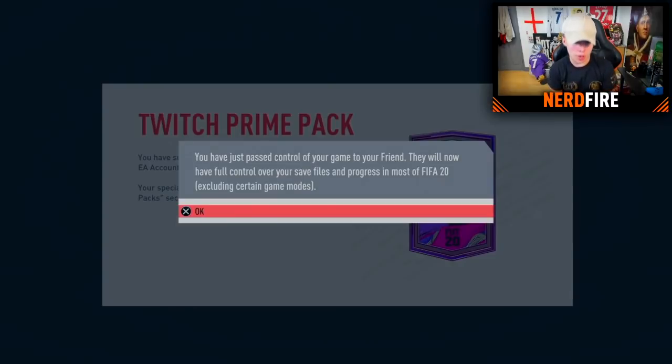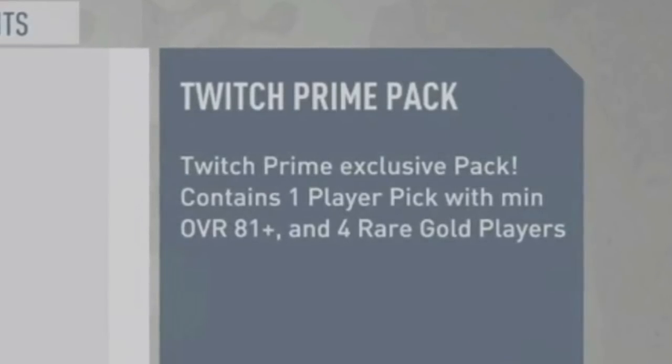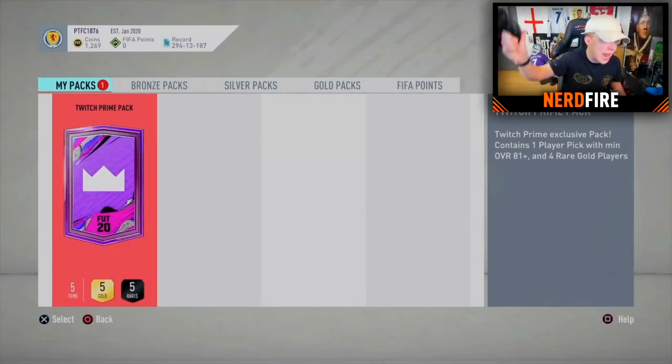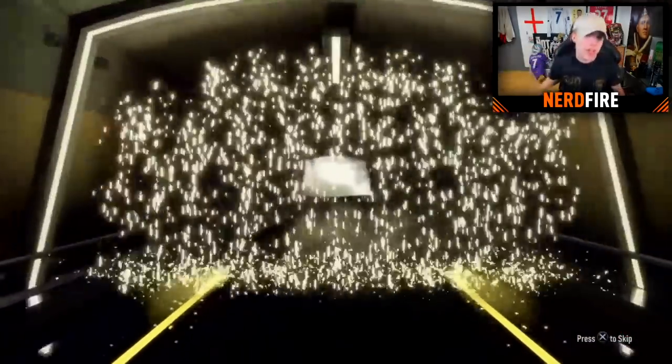On to the first pack — big shout out to my boy Thomas for letting me open his. He successfully linked his Twitch Prime and EA accounts. The pack is the same as last time: it contains one player pick with a minimum overall 81-plus and four rare gold players. Here we go — the first Twitch Prime pack in three, two, one. These are just the normal players first before we get to the player pick.